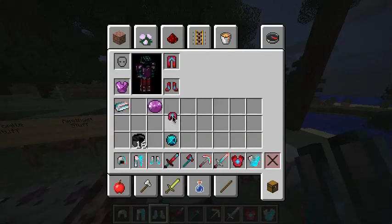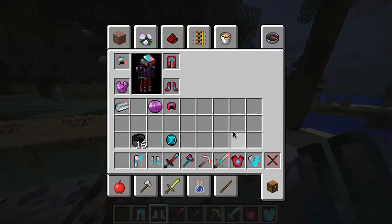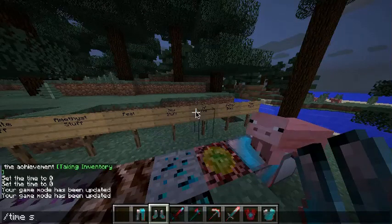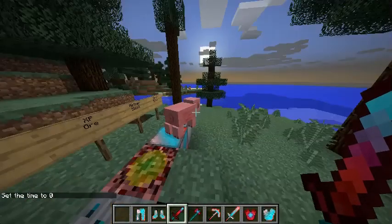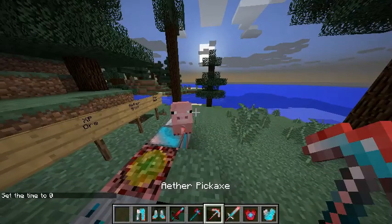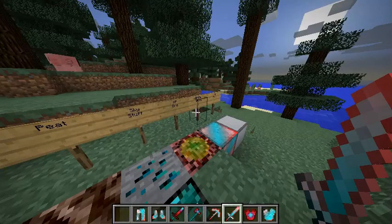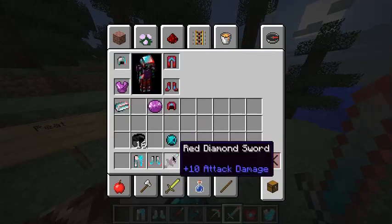So that is the amethyst stuff, this is the sky orb, and this is the aether stuff — incredibly awesome. Here are the tools and stuff for it. You can see there's the red diamond sword, an axe, an aether pick, and an aether sword. I'm still confused as to how you get this aether stuff, but whatever — it's awesome.